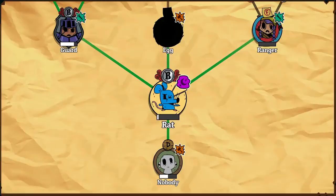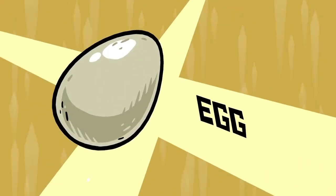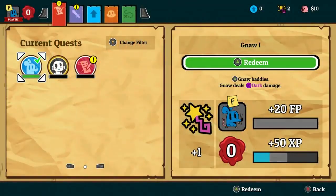As your forms level up, they unlock new abilities and even more forms, which you can see here. They level up by completing quests, which are these little challenges tailor-made for each form that you do as you go through the game's many dungeons.